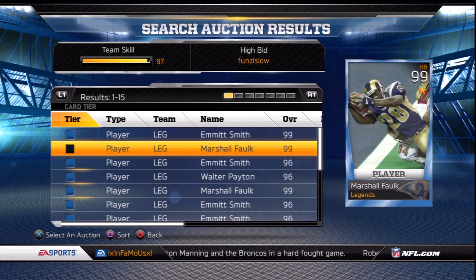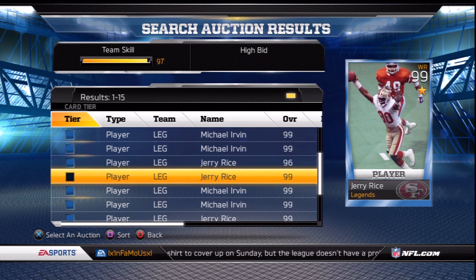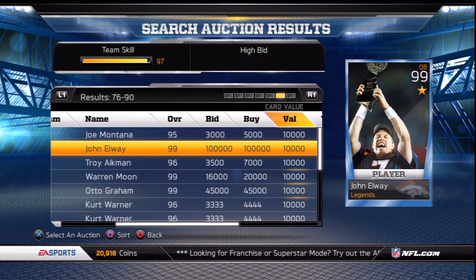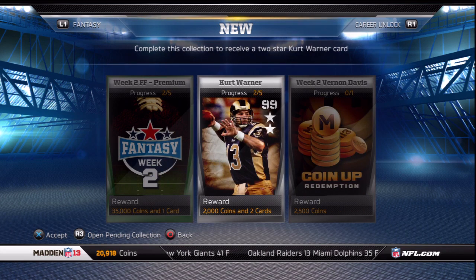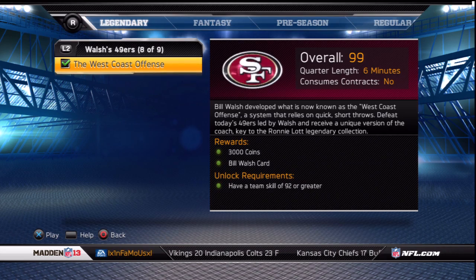New legends are out: LT, Falk, Rice, and Elway, along with coaches Vermeule, Gibbs, and Walsh. They also put out a couple more ultimate legend collections — Ronnie Lott and Kurt Warner. Most of you saw from my earlier videos that I already had the Ronnie Lott key card. I pulled the 99 from a pack last week, so the only card I needed for that collection was the Bill Walsh card you receive for completing the new legendary West Coast offense solo challenge.